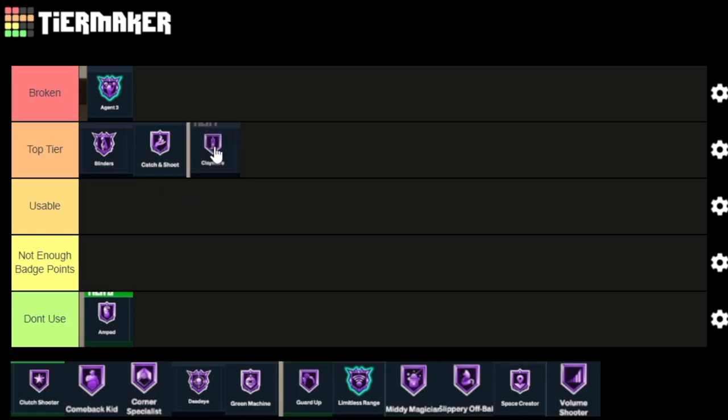Claymore — another badge for spot-ups, but this is really for people that are literally just spotting up. The longer you're sitting still, the added bonus you have to the shot you eventually take. Claymore is really for those corner sitters and hash sitters that don't move — just sitting in that spot the whole game ready to shoot.